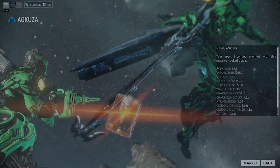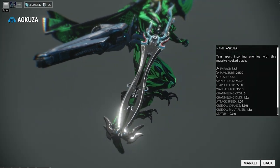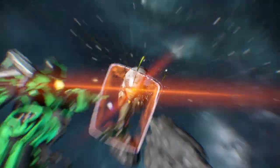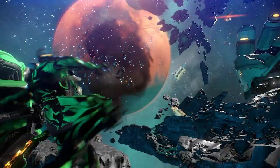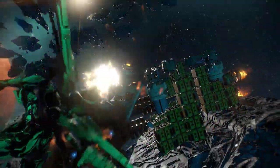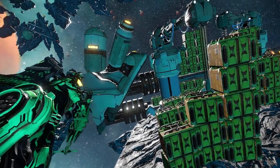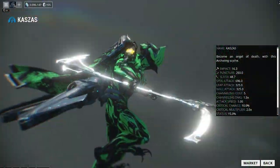Now I'm going to move on to the melees. First off, the Agkuza. The blueprint will be obtained in the market for 35,000 credits. The blade will be obtained from New Loka Syndicate offerings, the handle from the Red Veil Syndicate, and the guard from the Steel Meridian Syndicate. It'll take 25,000 credits to build all the parts, 12 hours, and if you want to rush it'll be 50 Platinum.